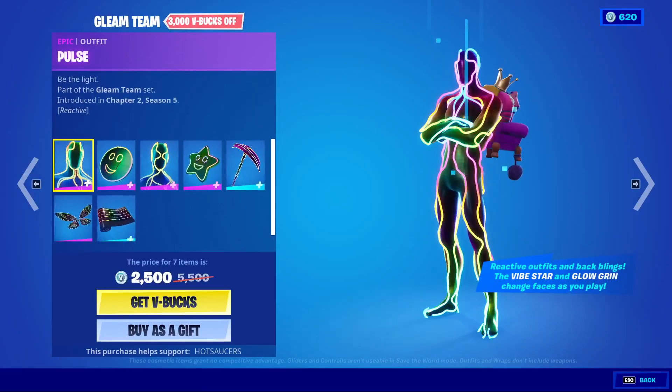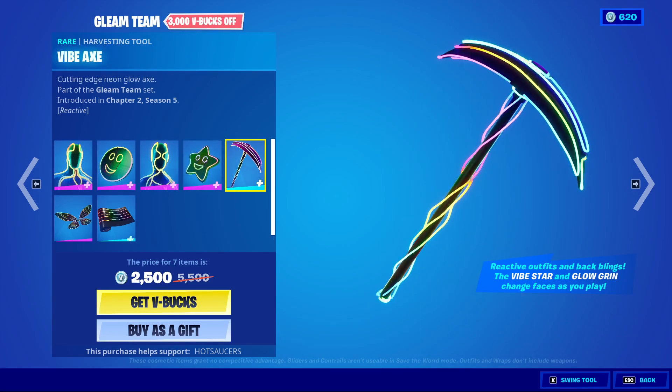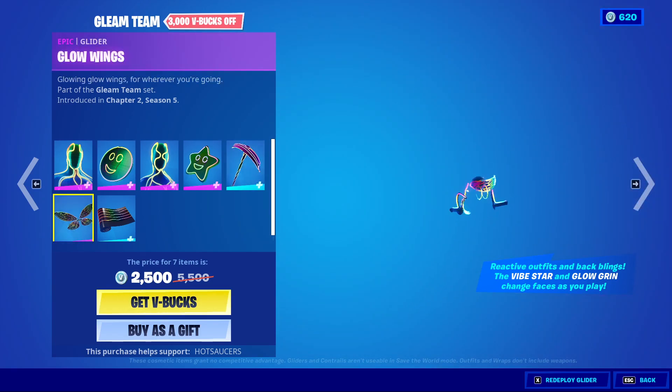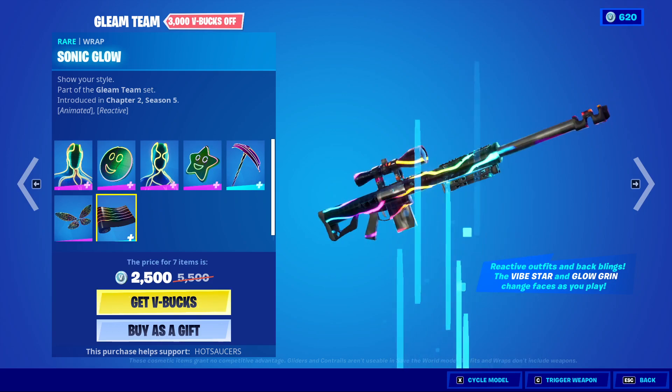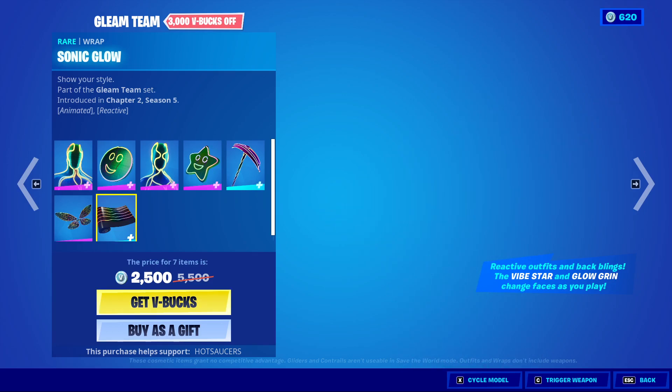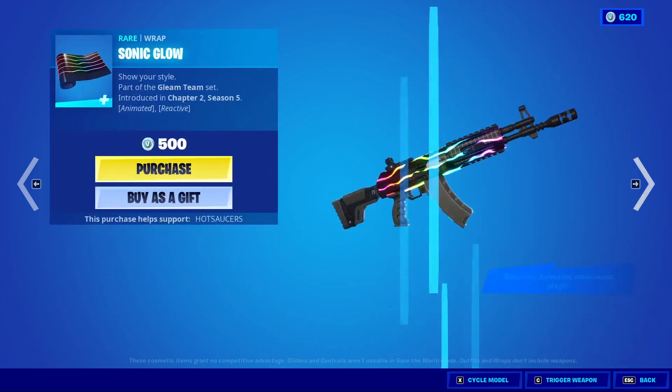There's also Gleam Team with Pulse, Glow Grin, Flow, Vibe Star, Vibe Axe, and the Glow Wings. Everything is reactive in this set — except for the Glider actually. Sonic Glow. Very, very cool. You can get those separately if you wish.